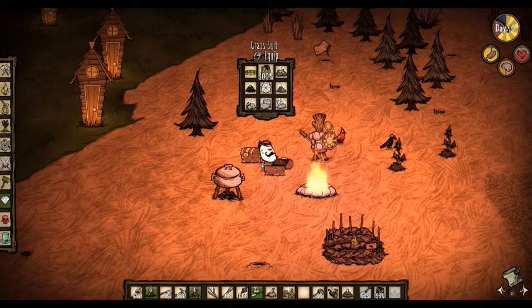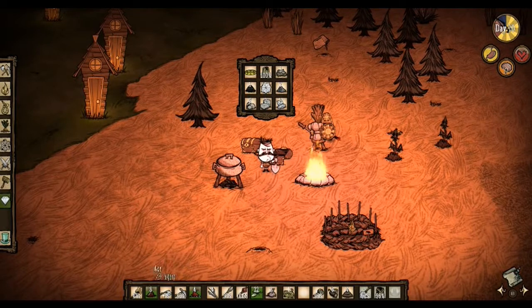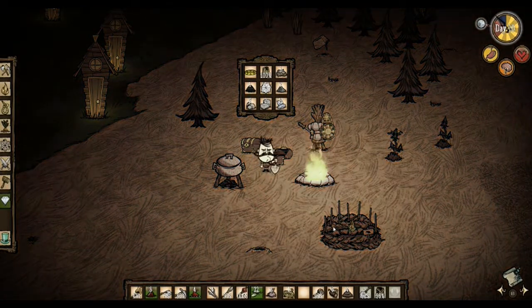I have a grass suit that I don't need — maybe I'll give it to a pig, accidentally made it. Torch, pig skin. So I'll need to find some gold tomorrow.